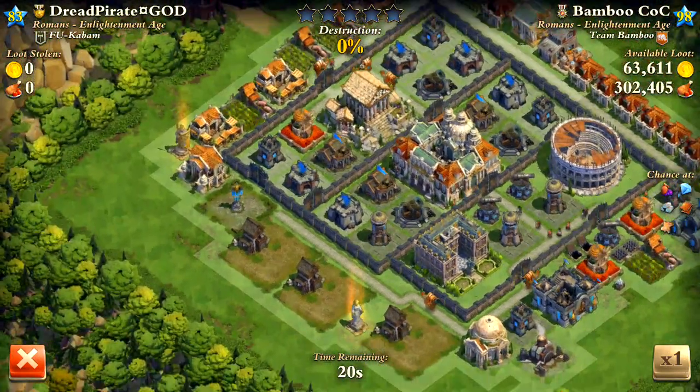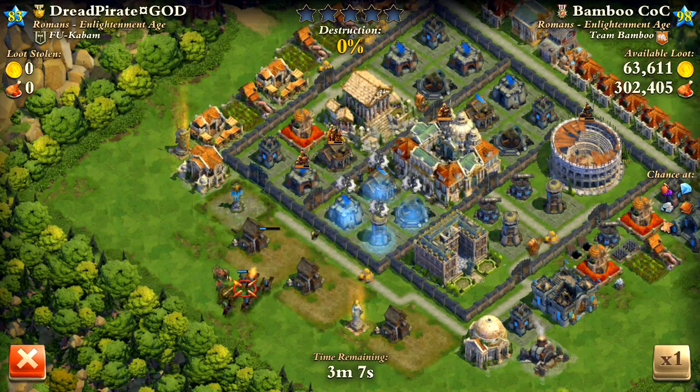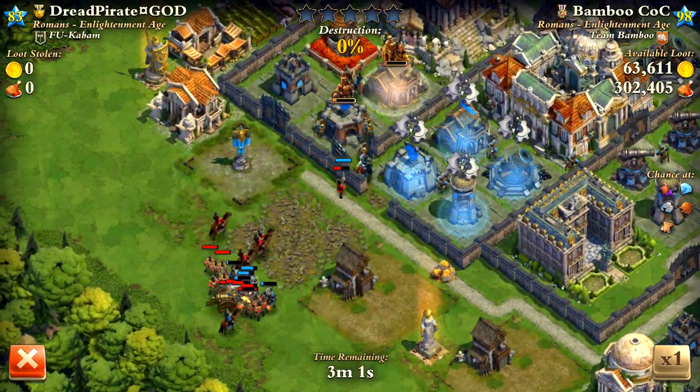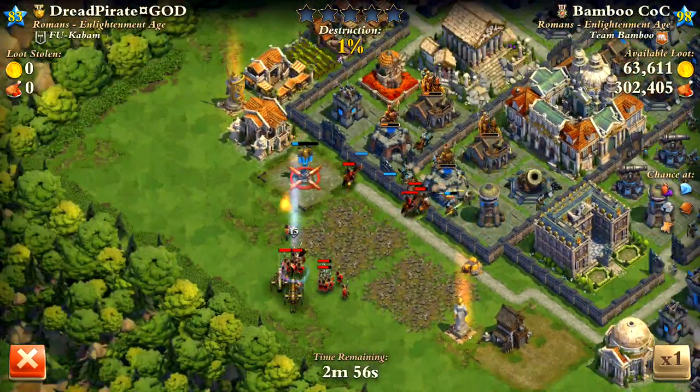Alright, so here we go. This is the base that they attacked. I'm gonna speed it up a little bit so we can get started. So they started with a sabotage spell, freezing my four defensive structures there. They dropped all their stuff right here on the left side.